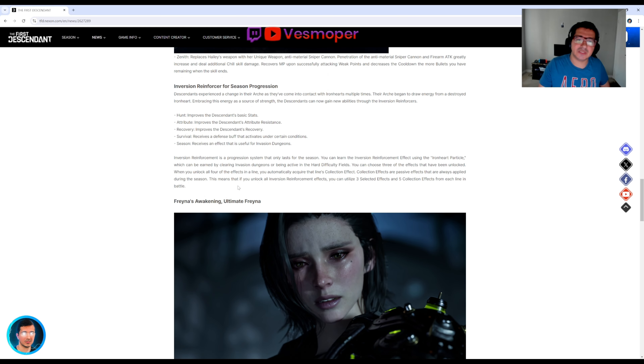We also have seasonal progression. Basically, once you get this Iron Heart Particle you can make your descendant stronger through attributes like hunt, recovery, survival, defense, shield recovery, attribute resistance to fire, toxic, and strength — improving your descendant's basic stats.